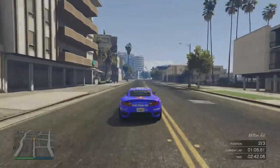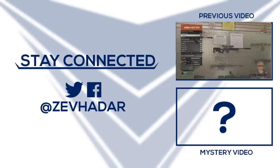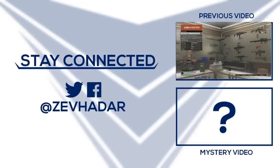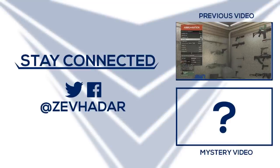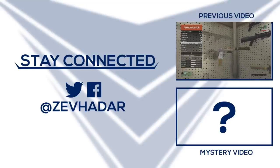Let me know in the comments below what you guys think. The top box is the previous video, which is an Ill-Gotten Gains update about brand new weapon skins that look amazing. So if we do get the brass knuckles and the Marksman Pistol, I'd love to give the Marksman Pistol a really cool skin. Definitely check that video out. The bottom box is a mystery video — I'll see you guys later.